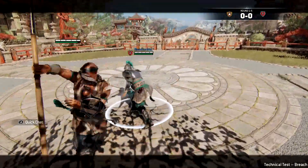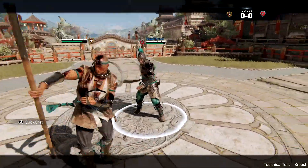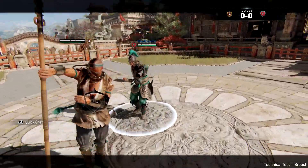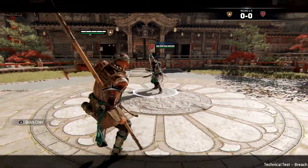Next up is the Shaolin's dodge forward heavy. This is a very good move for stopping enemies from trying to get away from you, but it's also good at mixing up some other things down the line, as you can feint this ability if you so please.